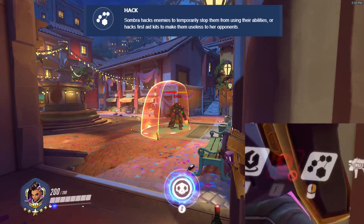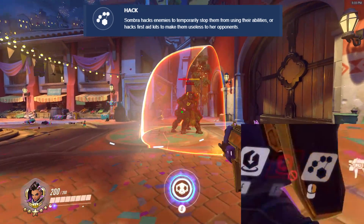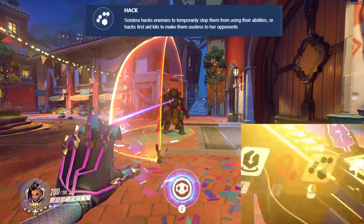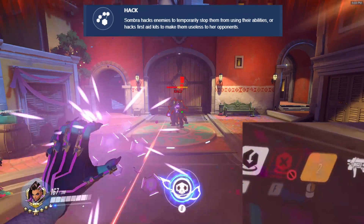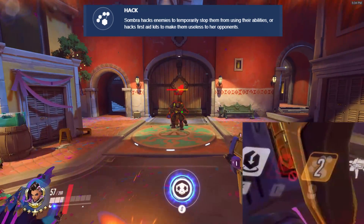During the 0.65 second cast time, if Sombra loses line of sight due to a wall or a shield, the Hack will stop and the cooldown will be refunded. However, if Sombra takes even a fraction of damage during that time, the Hack will go on cooldown for 2 seconds.